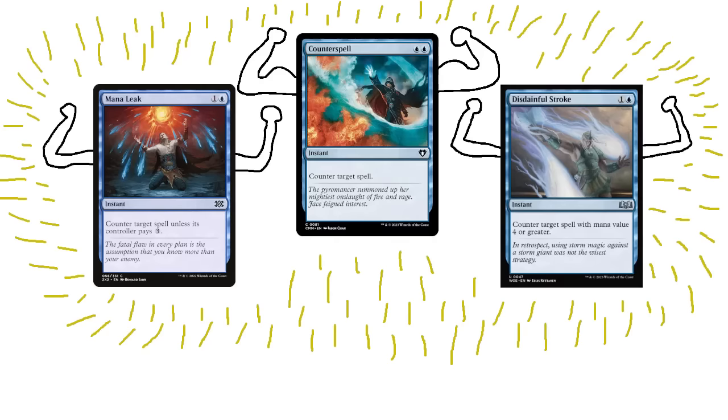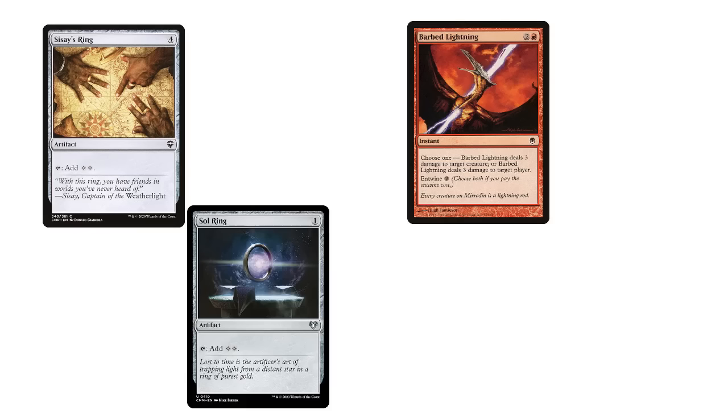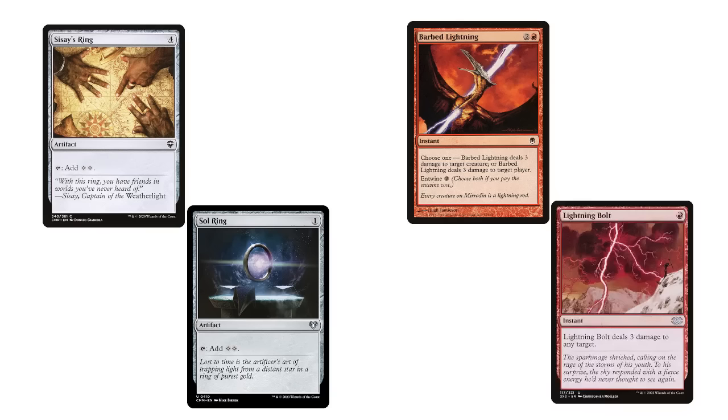A joke in my playgroup is to respond to the question of 'oh, what does that card do?' with something like, 'oh yeah, it's like a worse Sol Ring,' or 'oh yeah, it's basically a worse version of Lightning Bolt.' The joke here is that these statements tell you almost nothing about the actual power of a card. It's like somebody asking how old a person is, and you saying, 'oh yeah, they're younger than Henry Kissinger.' Helpful, thank you.